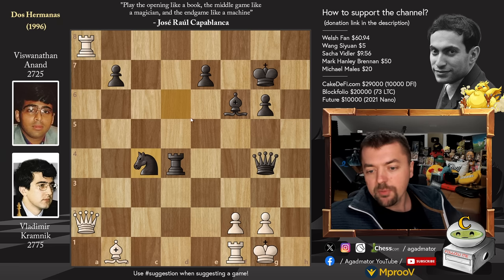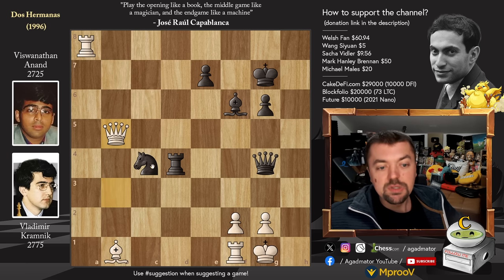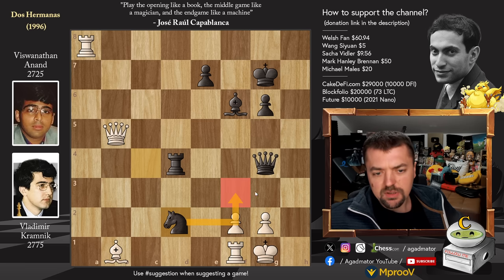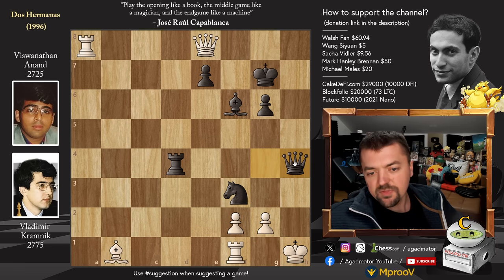Knight to C4 stopping the Queen. We have Queen to B3, putting pressure on B7, and now Pawn to B5 — very nicely done by Anand. The point is that if you play Rook captures on B5, which seems like something you should be able to do, Knight to D2 and White can resign. There's no good way to counter Queen to F3 check — if you go for some sort of checkmate, Queen to F3 checking has to move, and this will be checkmate.